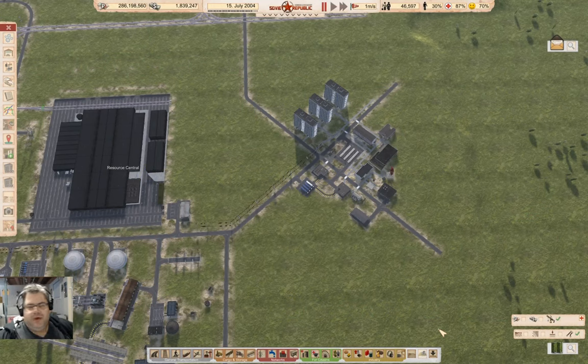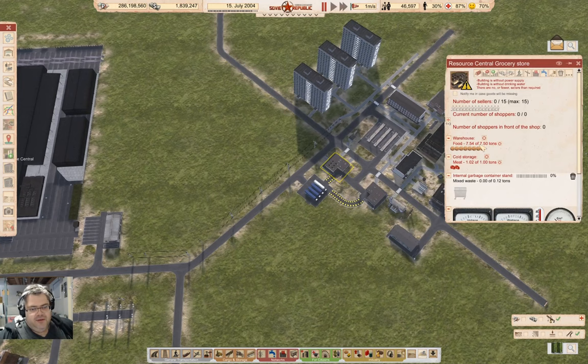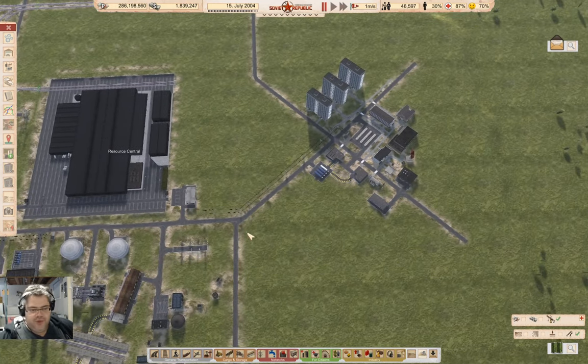Welcome back to Lucky Corners with the trash management and the resource central town and the Soviet Republic and the resources and the workers and all of that business. Last time around, got supplies in the shops, so that is a good thing.